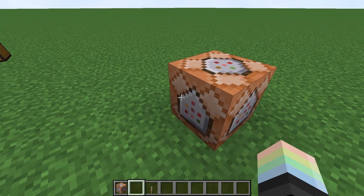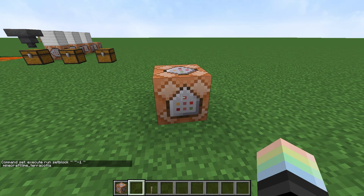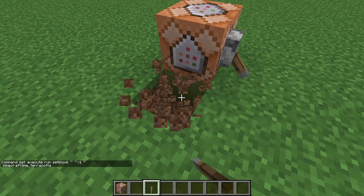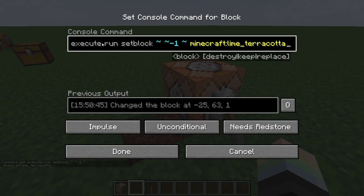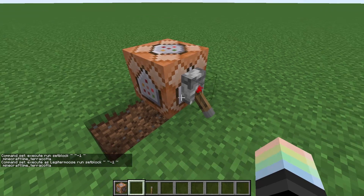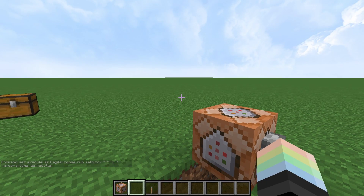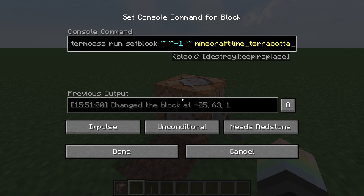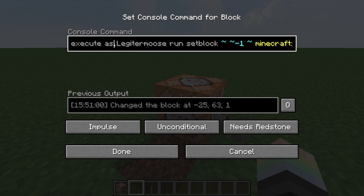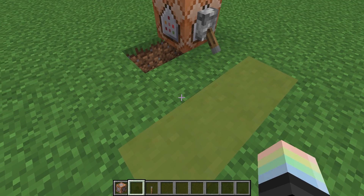Execute at changes the coordinates that the command is being run at. Let's first write something very basic: execute run set block tilde tilde minus one tilde to lime terracotta. We run that and unsurprisingly it shows up right below the command block. Now if we run execute as Legitimus and then the same run set the block below, it doesn't appear below me — it still appears below the command block. So if we change as to at, then that will run the command relative to my coordinates. Bam — whenever we activate it, we get a lime concrete right below us.